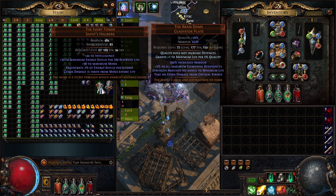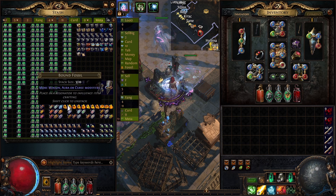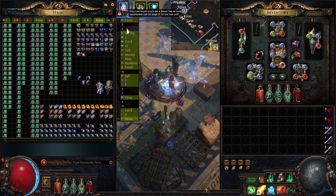We also have a Prison Guardian, an Ivory Tower, and for the other currencies we have some fossils. As you can see, we have quite a lot of scarabs and only one deafening essence. Deafening essences don't really drop from the metamorphs, but as you're fighting them, you can upgrade them into deafening.